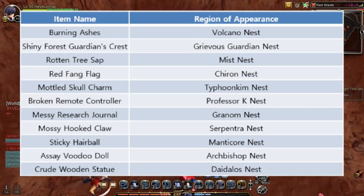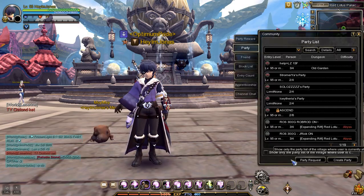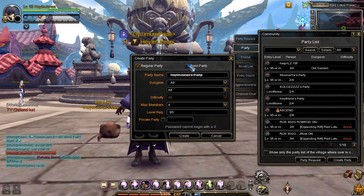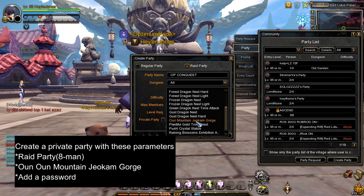Now that you know how to increase your guild reputation, I will initiate a guild faction conquest and inform my guild mates to join. Important note: faction conquest is an eight-man raid party and it is situated at Aon Mountain, Jokum Gorge.